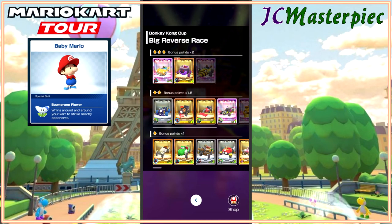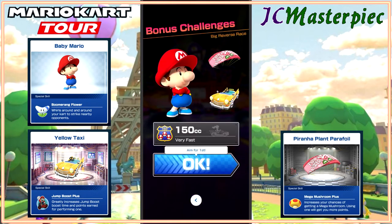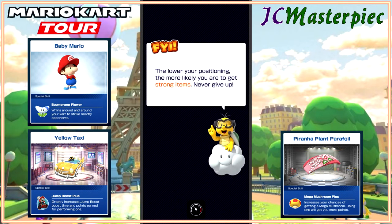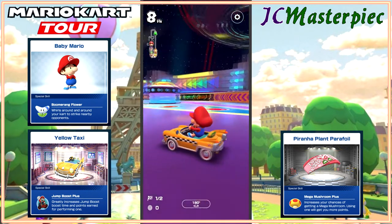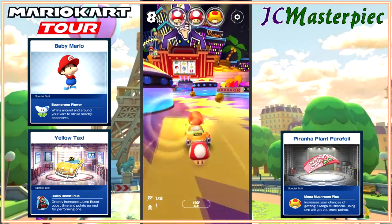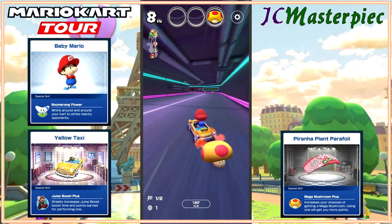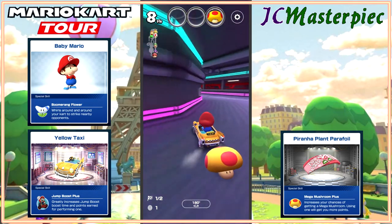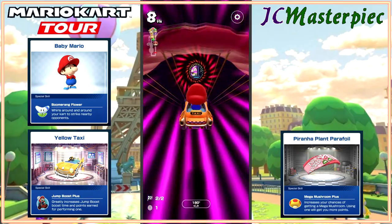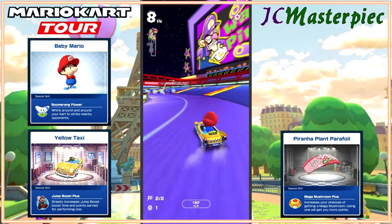Starting with the big reverse race — taking Mario, the yellow taxi, and the Piranha Plant Parafoil. This is Waluigi Stadium. Got to get first place. We'll take a nice boost, another nice boost, and a large mushroom. That actually probably would have been better suited after the tube, but whatever — not like I'm going to pass somebody in the tube.